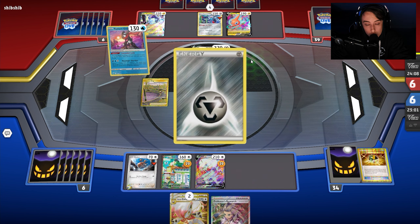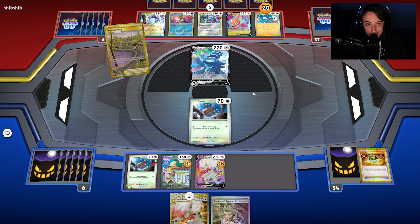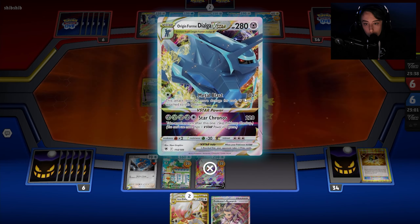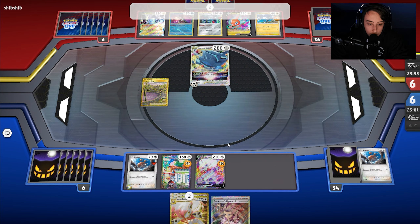It looks like our opponent whiffed their setup, so they likely won't be able to take back-to-back turns. They're going to evolve and use Stark Ruins for a knockout. If they have one more metal energy they can take the knockout. There's the Metal Burst — turns out it wasn't 40x as I thought, but all is well. Now we have access to Zoroark and need to dig.